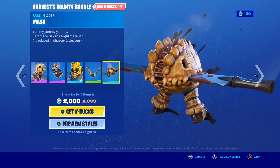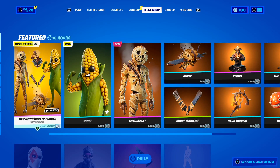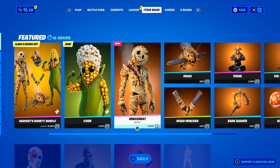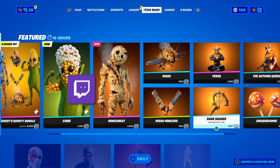Now guys, I have some very sad news, because unfortunately I can't gift this bundle, but I can gift the items individually, which is pretty sick. Of course the Corn skin and the Mint Meat skin — let me know down below which one you want gifted. And of course guys, both the Glider and the Pickaxe are also individually in the shop, which is pretty crazy.